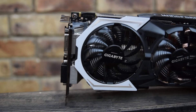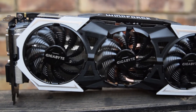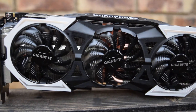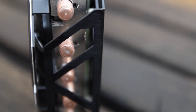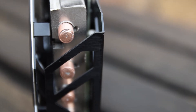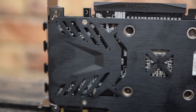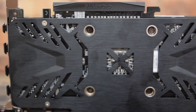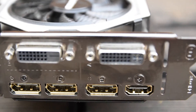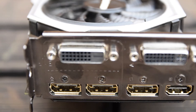The Gigabyte G1 Gaming GTX 980 Ti is Gigabyte's second tier offering for their 980 Ti lineup, being recently supplanted by the 980 Ti Extreme Gaming Card. The G1 980 Ti features the standard 980 Ti specs such as the 2816 CUDA Cores and the 6GB of 384-bit GDDR5 VRAM clocked at 7,010MHz. The G1 Gaming measures in at 296mm in length and is complete with DVI-I, DVI-D, HDMI, and 3 DisplayPort 1.2 ports for outputs.